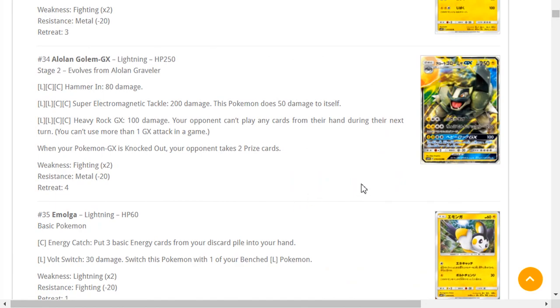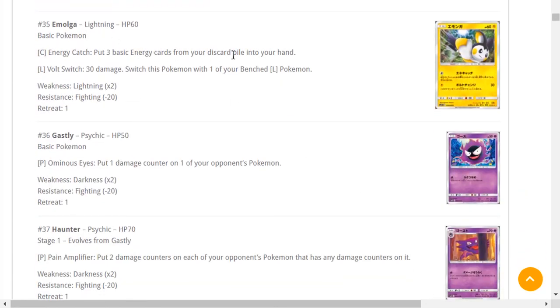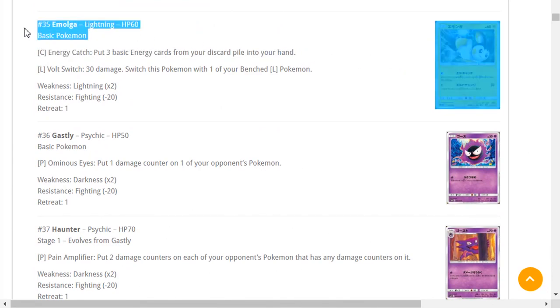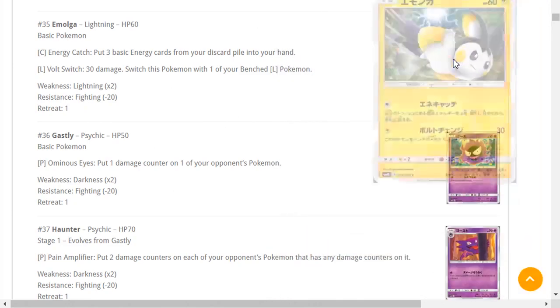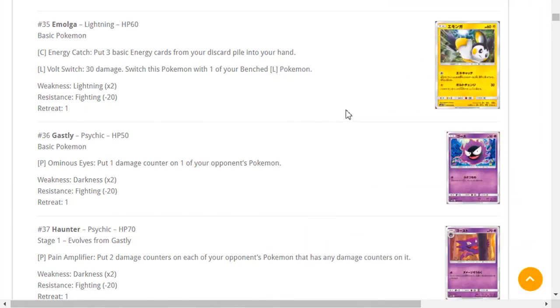Emolga — puts three basic Energy cards from the discard pile into your hand as an attack. That's actually really nice. It does have a retreat cost but it's a Colorless attack so you're going to retreat anyway. Putting energy cards from your discard to your hand right away could be really useful in a lot of different decks — mainly like Decidueye where you want to get those few energies back into your hand, or a Magnezone variant deck where you don't want to attack that turn. Maybe worth having a one-of or two-of; I wouldn't bulk that up.